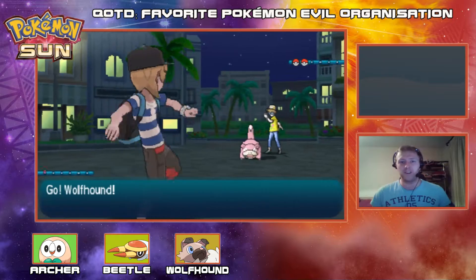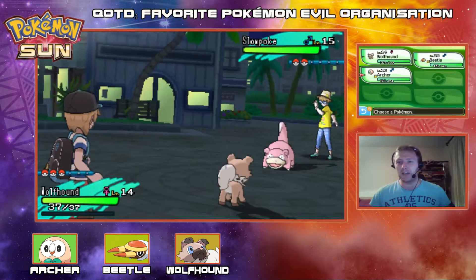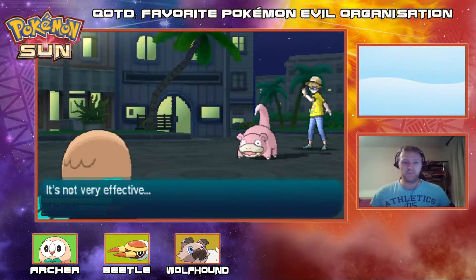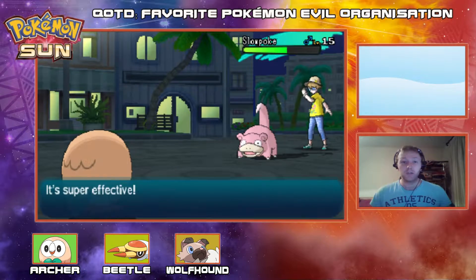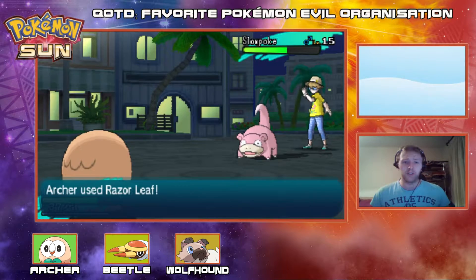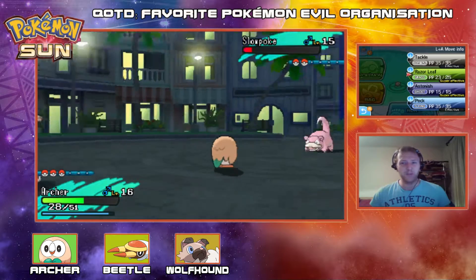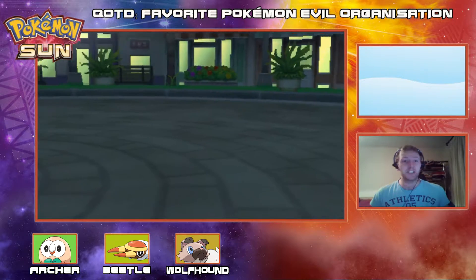I am not a fan of this matchup at all. Let's get out of here and go to Archer, who can eat a Water Gun — I know for a fact that Slowpoke gets Water Gun at this level. Let's get out and eat this like a champ. Let's go straight for the Razor Leaf and knock this Slowpoke out. We do eat up the Confusion, which is nice. Going for another Razor Leaf — I put the Sharp Beak on Rowlet, I totally forgot to mention that, I got it during one of my episodes. Archer is barely taking on that Slowpoke — Slowpoke was sponging up those super effective hits, it was insane.